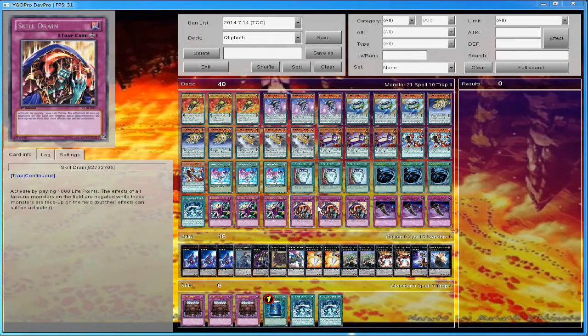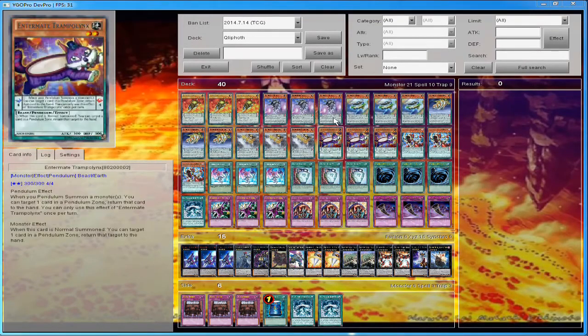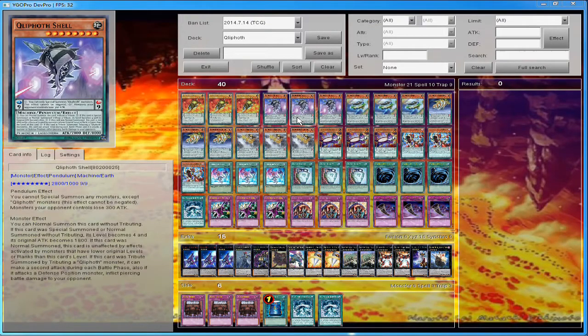A tech I like: three Skill Drain. I used to play dark worlds when that structure deck came out, and I played Skill Drain back then — I know how powerful it is. It wrecks so many decks. And here's the thing: when you normal summon these monsters without tribute they become 1800, but Skill Drain restores their original stats, so you're normal summoning a 2800 beater. Skill Drain just shuts down so many decks — your opponent goes for Midrash, okay, Skill Drain. Appreciate it. And my Pendulum Summons still cannot be negated.